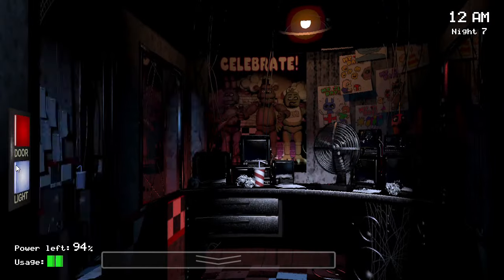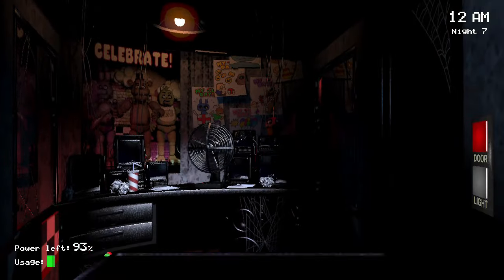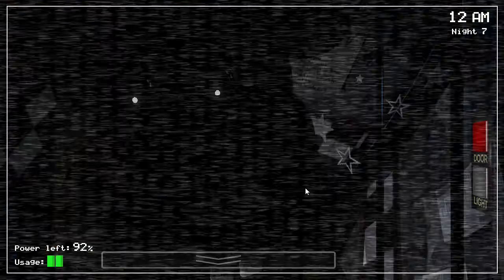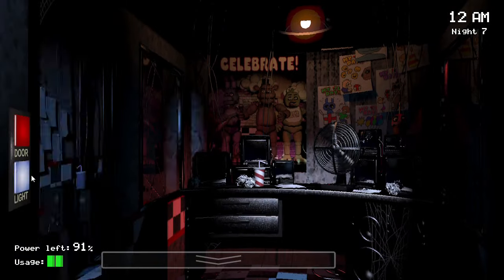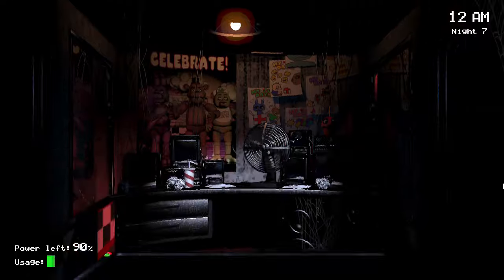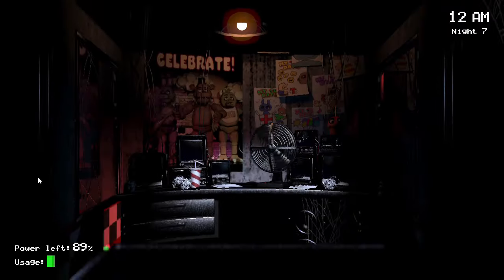I was playing on a new monitor that I'd literally just gotten the day before, so I wasn't used to the resolution yet — sometimes I wasn't able to turn off the lights. So it looks like I'm moving insanely quickly, but it's really not that difficult to do with a little bit of practice. We're just doing light, camera, light, camera, and continuously checking the East Hall corner. This works extremely well — way better than the old strategy. It should be pretty much autopilot; whenever you see Bonnie or Chica in the door, just immediately close it.